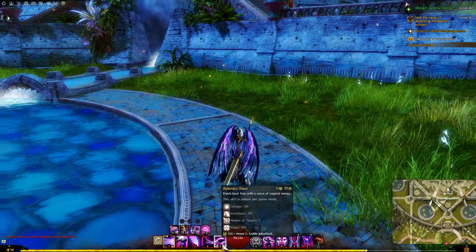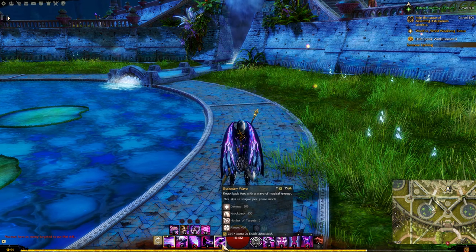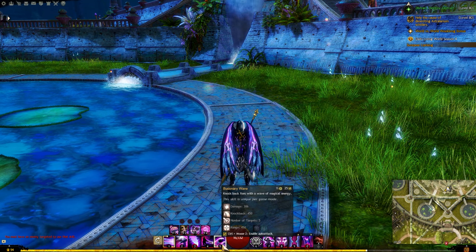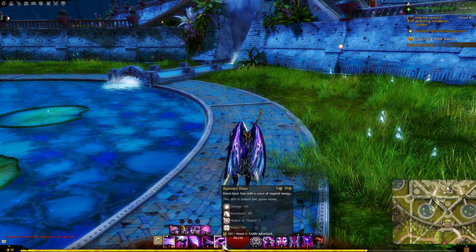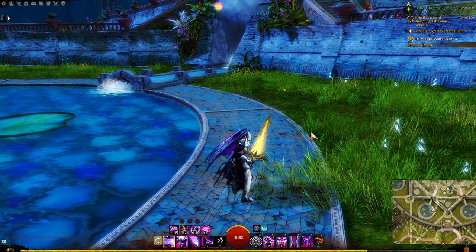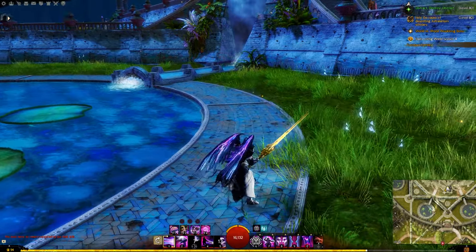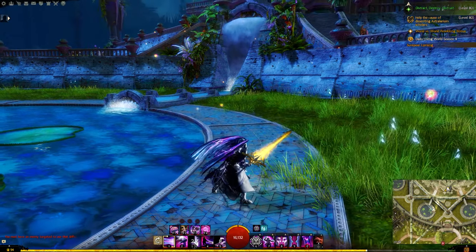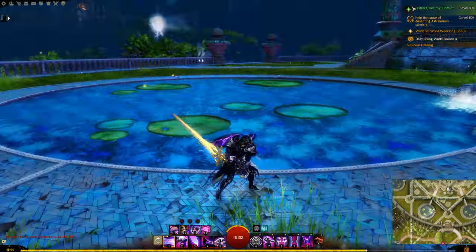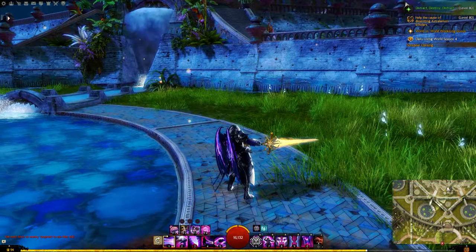Number five is Illusionary Wave: knock back foes with a wave of magical energy. It's not your biggest damage skill, but it's useful since you're a Mesmer using light armor — you're not massively tanky. It creates a wave knocking back anyone in its radius, and then you can follow up with your number four and number two to do a bunch of damage. That's the greatsword covered — definitely put it in your build, there's no reason not to.